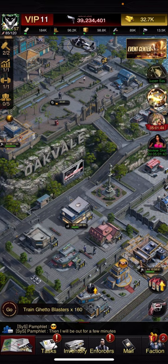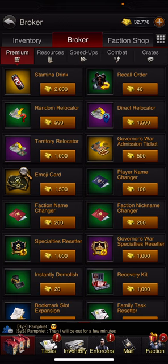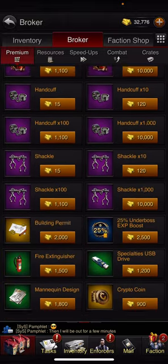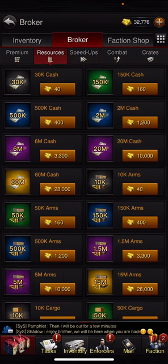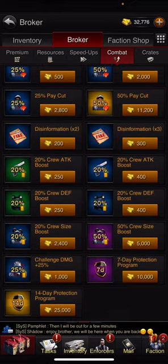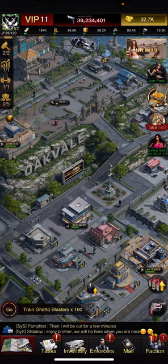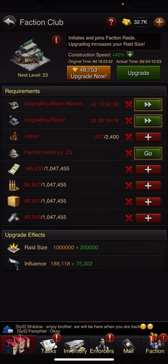The other one is going to be the Gold Shop. If you go back to Inventory, you can see Broker — this is where you can use your gold. There are a ton of options: crates, speed-ups, resources, all kinds of stuff. My actual recommendation, if you do not already have them maxed, is to use them on things to upgrade your faction club, because this is going to give you bigger raid sizes and help you and your faction out a lot.